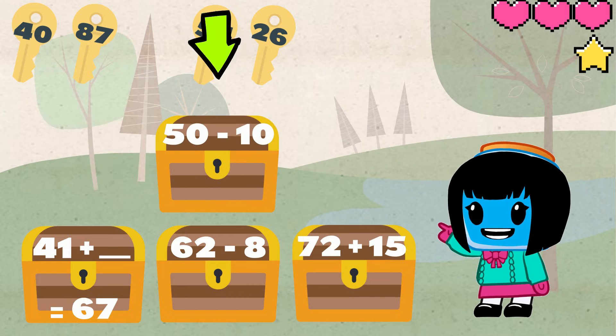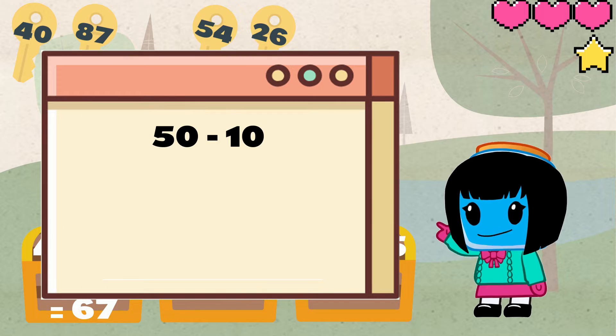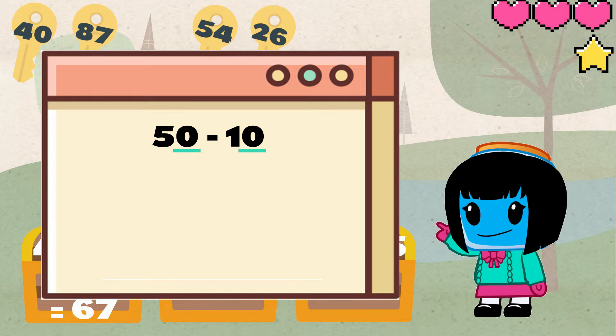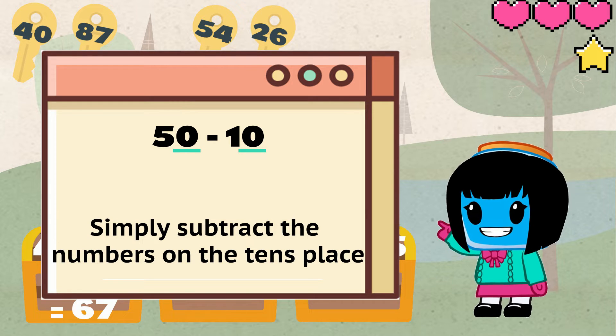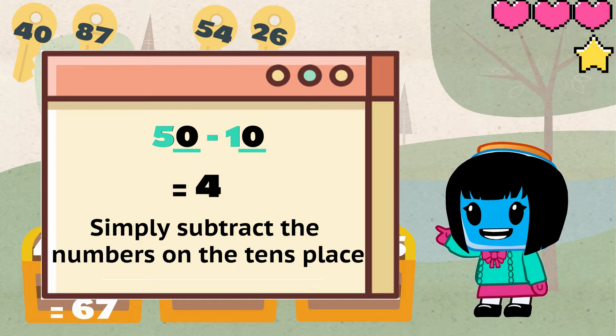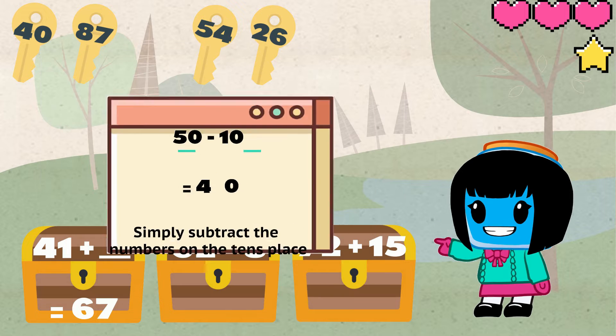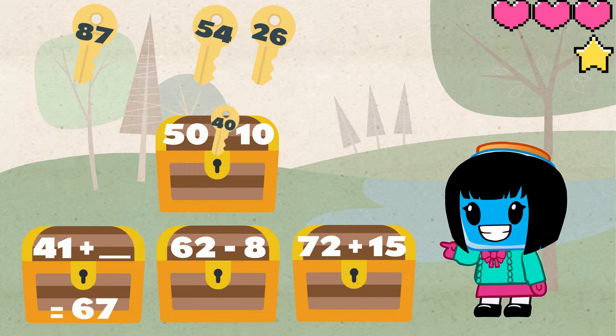Next we have 50 minus 10. Since the ones places are both zero, we can simply subtract the tens place. 5 minus 1 equals 4. Then we can add zero at the end so that we have 40. We can use this key to unlock the chest.